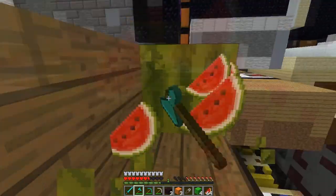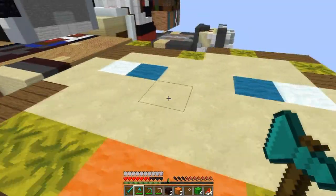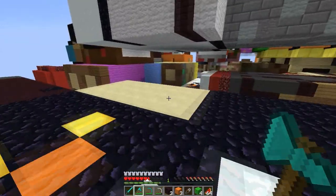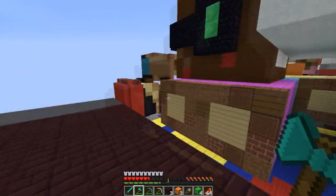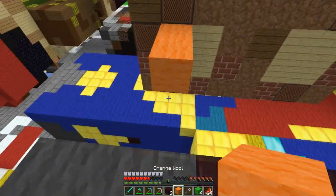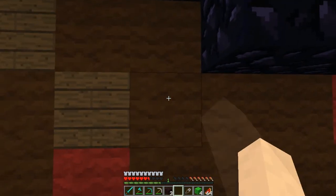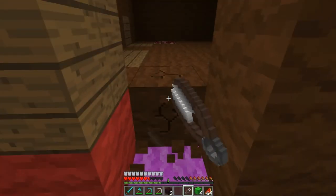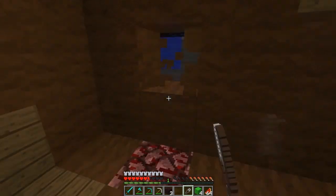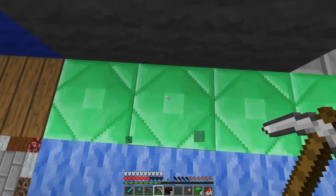Here we are on the roof of this fine person who loves to have all his melons. Aren't you the nicest person ever? I don't know who you are, but thank you very much. I thought there were pumpkins in here. So let's try and get up to the top and work out where we're going to live. My shears don't seem to have a durability on them — is that normal? Do shears normally run out? I thought they did. Emeralds! Let's get some. Oh god, I nearly fell to my death.